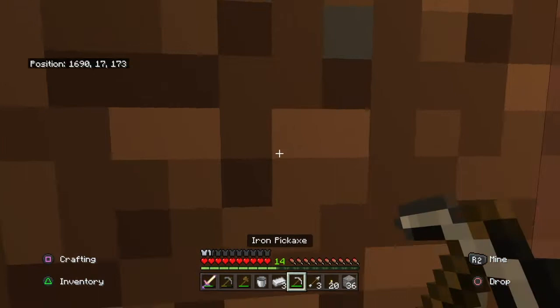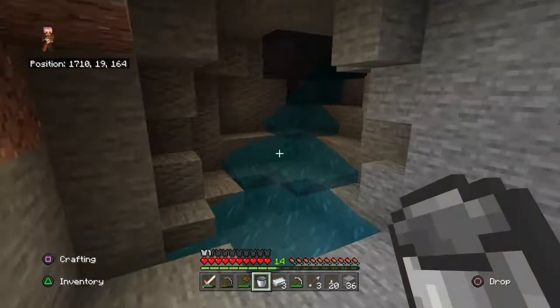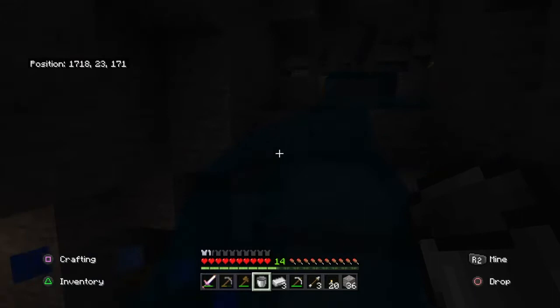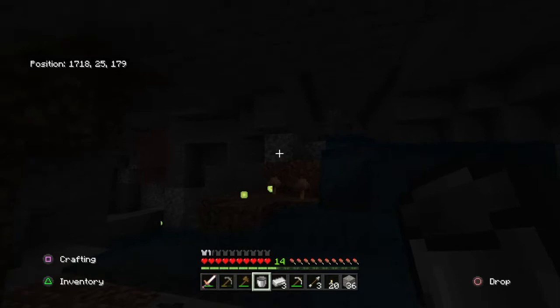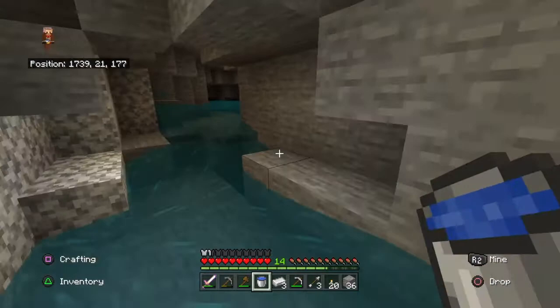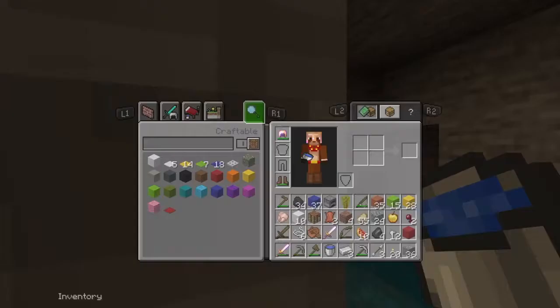I've got an iron pickaxe and a bucket, and that means we're gonna do some dive mining. Some people call it dive mining. If you don't know what dive mining is, it's where you can either use a water bucket or a trapdoor or something like that. I'm gonna do it at level 12 or 11 to just get some diamonds. I want to get some diamonds for my world. We are in easy mode but it's not really easy.